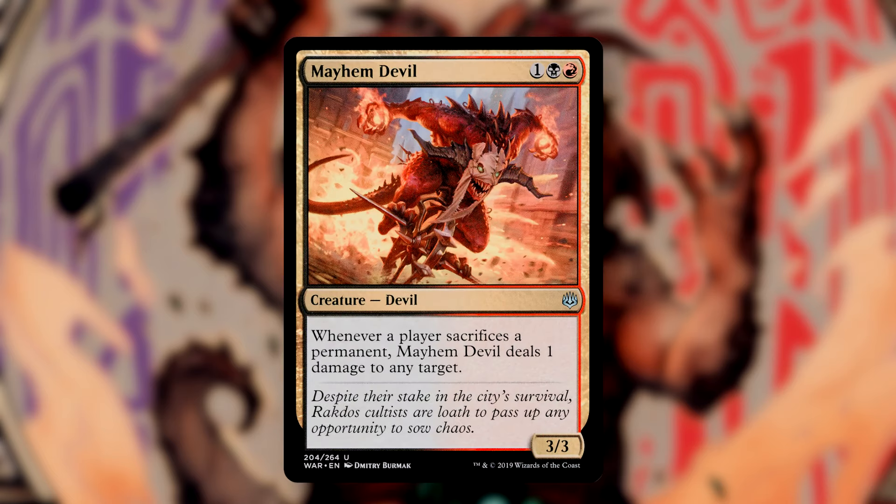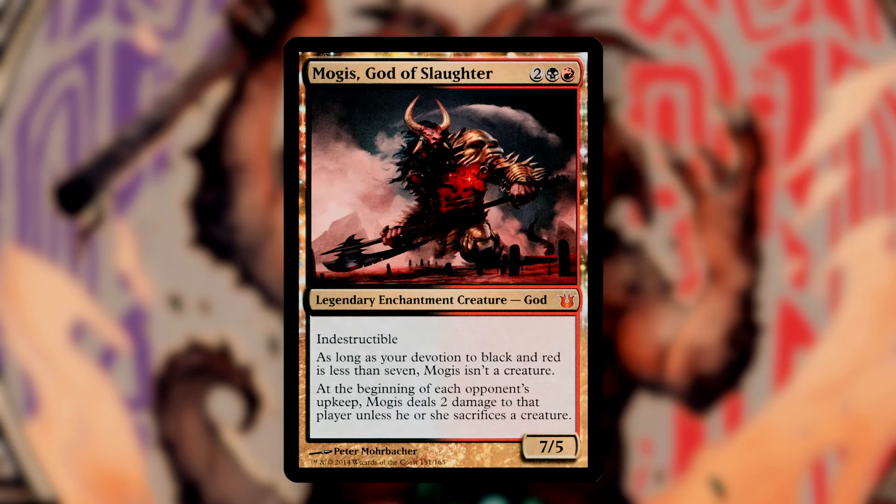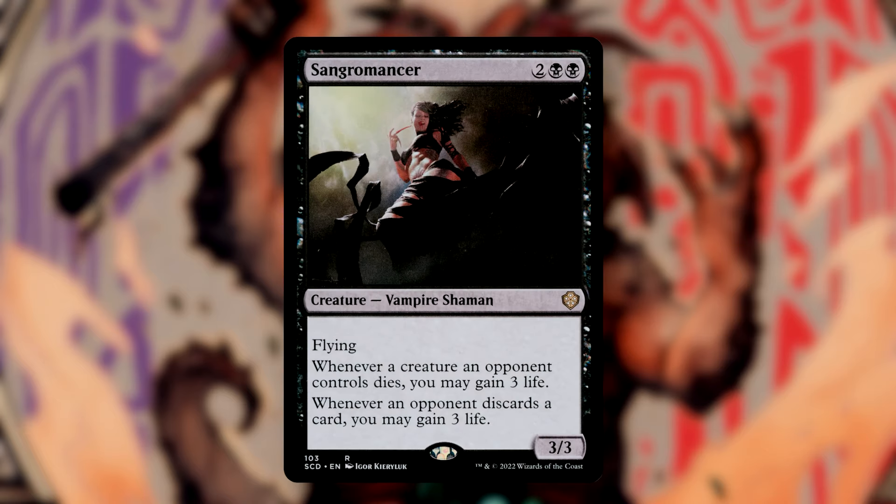Mayhem Devil pings any target whenever a player sacrifices a permanent. Given how much sacrifice this deck can do — from treasure tokens to copy tokens to creatures or fetches — we can really start building up the hurt on a single player. Mogus, God of Slaughter, forces opponents to sacrifice a creature at their upkeep or take 2 damage. Sangromancer gives us 3 life for each instance of an opponent letting a creature die or each time they discard a single card. Given how much life we'll be losing and how hard opponents will try to take us out, I want something to pad my life total.